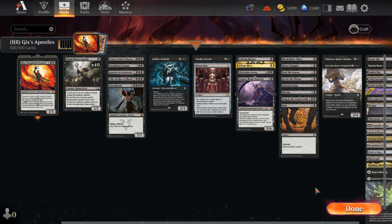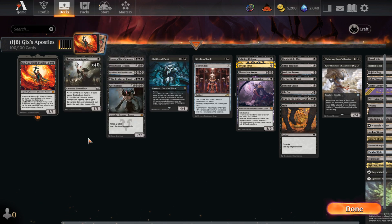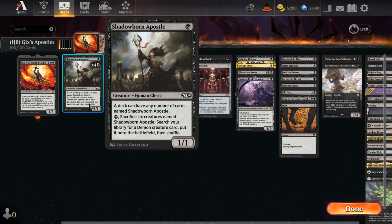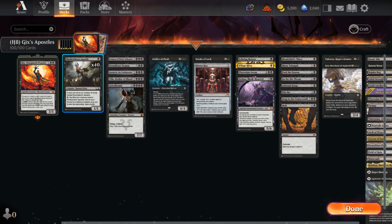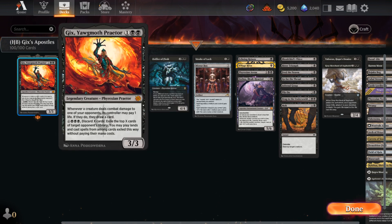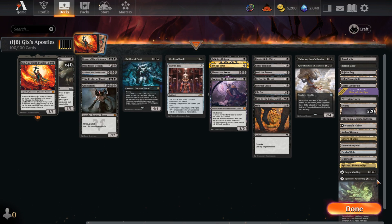Hello guys, welcome back to another video. We're doing Brawl again because I've been enjoying it, and we're going to be doing Gix, Yawgmoth Praetor. I basically took the deck from the event and improved it a bit because I really enjoyed it. It was kind of fun. I didn't know Shadowborn Apostle was on Arena, so yeah — we're running Gix as our commander, 40 Shadowborn Apostles, drawing a bunch of cards and attacking to get demons. We're running 37 lands, 35 plus two spell lands.